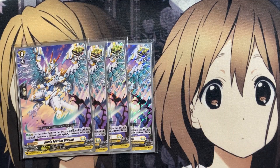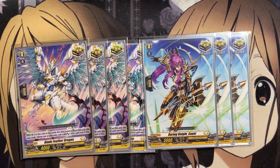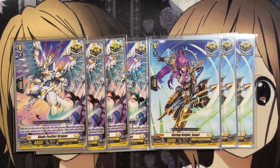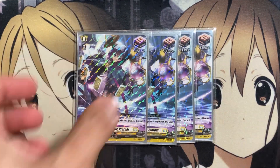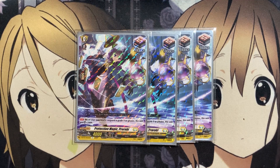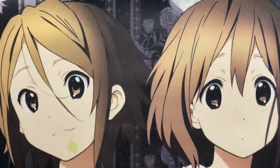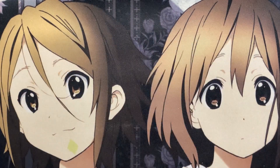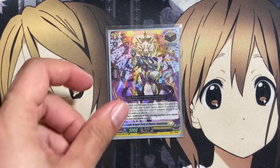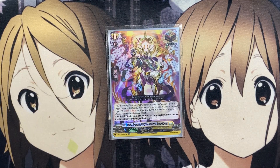For the trigger lineup, we're running seven criticals — four copies of Blade Feather Dragon and three copies of Daring Knight — for added pressure alongside our multiple attacks. We don't really need front triggers since our main power comes from back row attacks and boosts. The four draw triggers are four copies of Protection Magic Pro Robie, which gets an additional 5,000 shield when guarding against an attack if your opponent has a grade three vanguard. Also four copies of Healer of Heavenly Staff Arshis.